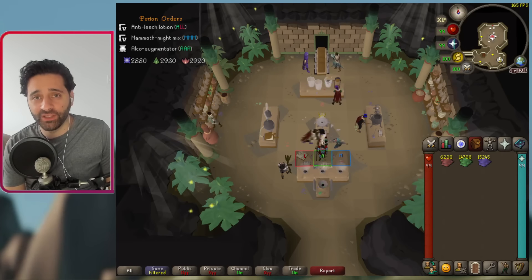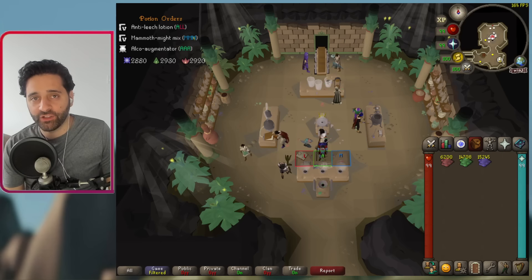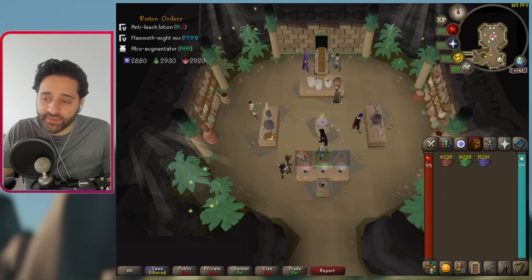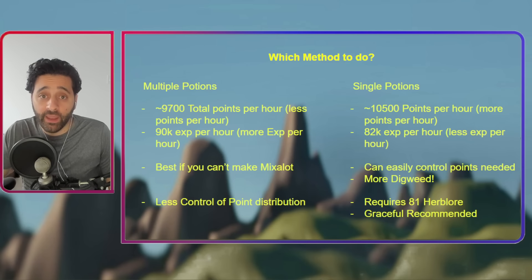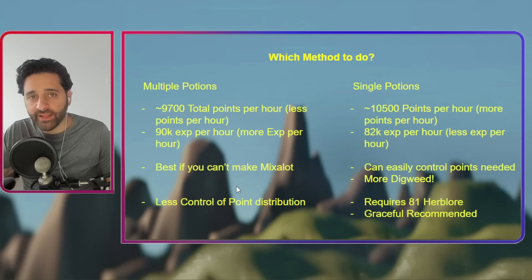So which method should you be doing? I've spent multiple hours doing each to determine which one's better, and there's kind of a clear winner — though it also depends on your account. In terms of points, multiple potions got me just under 10,000 per hour; single potions got me just over 10,000 per hour — about 800 more points per hour doing single. I was getting less XP with single though — about 8,000 more XP per hour doing multiple potions. But XP is not super important, so points-wise, single potions definitely win.